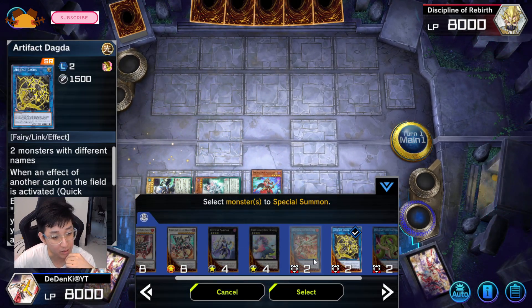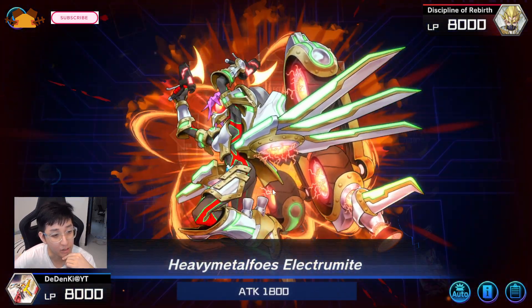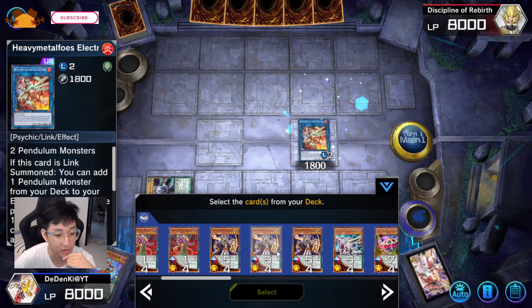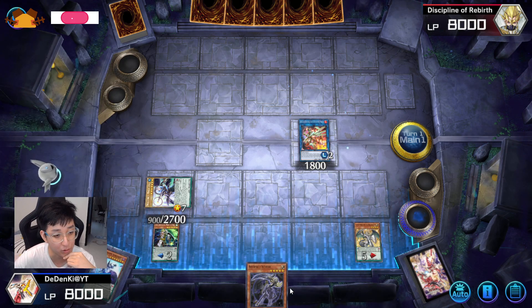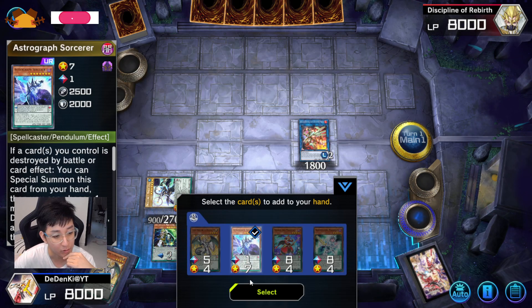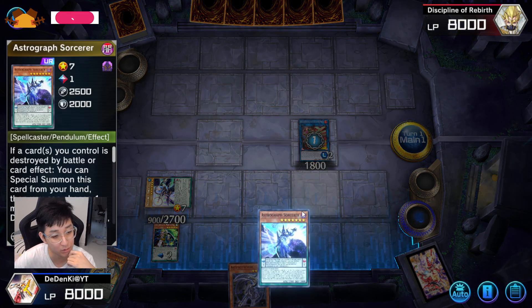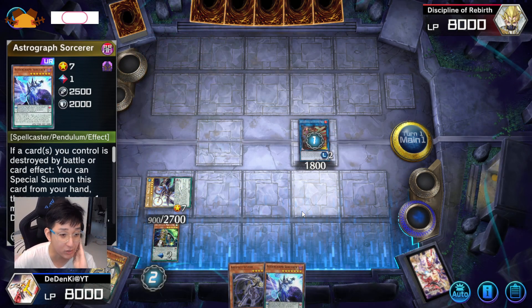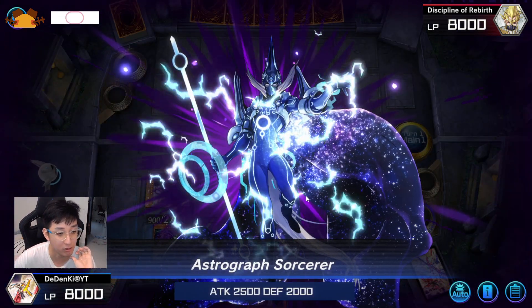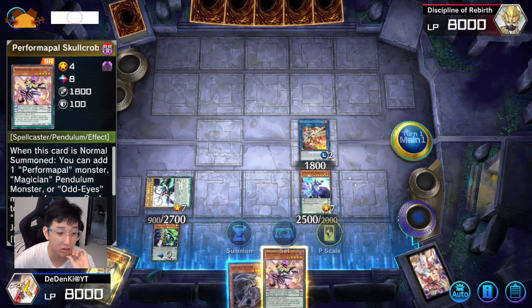The good thing is I have the side in my hand so I can still do something. Electromite will be out — I'll still throw Astrograph in because I need that Level 7 to go into Odd-Eyes Vortex. Destroy my Luster Pendulum to add Astrograph, draw one, and Astrograph can Special Summon itself. The best draw here for Electromite is Skull Crowbat — I'll be happy if I draw Skull Crowbat or any Magician card. And it IS Skull Crowbat.